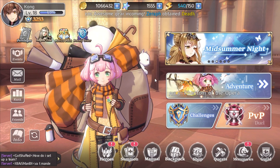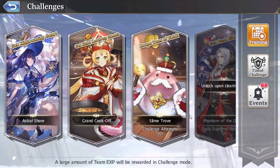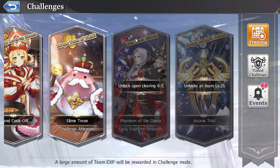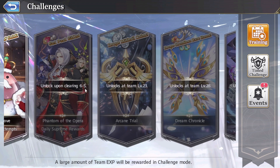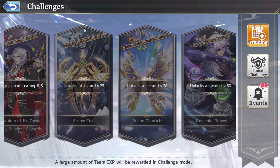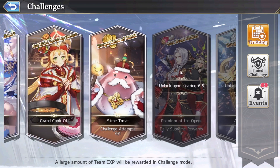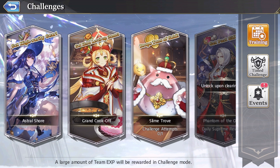When you get to a certain point you have this challenges menu, which is kind of like the secret realm in Langrisser. You have Astral Shore for gear — similar to the goddess trials where you fight dragons. There's Grand Cook-off for level-up items, which are food instead of potions, similar to Angelica's training ground. Slime Trove is like the goblins where you fight for gold. Then there's Phantom of the Opera for bonding materials, plus mithril coins and various rare items and badge drops for upgrading characters.